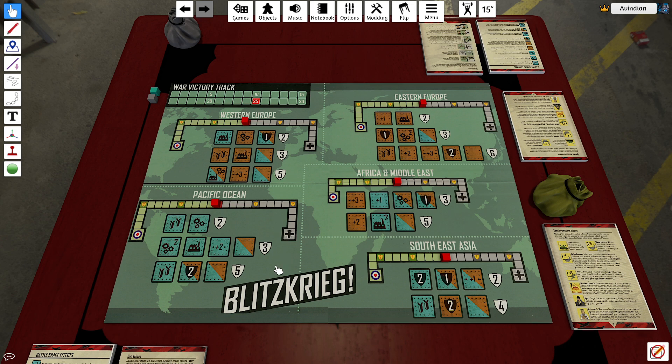The game ends when one of two things happens. First, when you have to draw a tile and you can't, that player loses the game automatically. Or, when someone reaches 25 points - if the axis reaches 25 points, because they go first, the allies get one more turn. If the allies reach 25 points, the game ends immediately at the end of that turn and the axis doesn't get another turn.